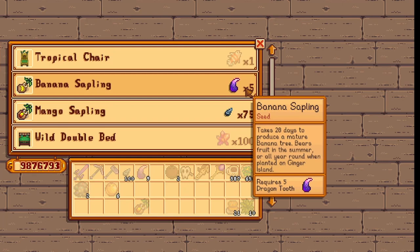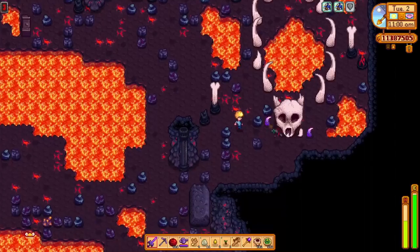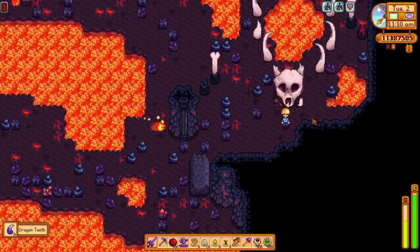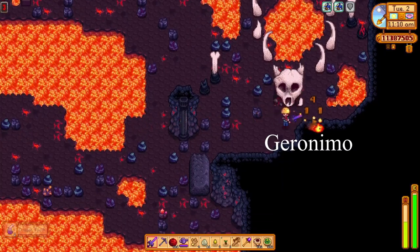The trader is kind of stingy with the banana saplings — he demands 5 dragon teeth for a single banana sapling. Kind of dangerous in the volcano dungeon, but that's where you find them, right next to these giant dragon skeletons.